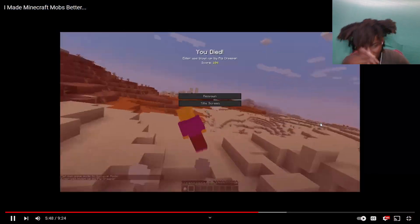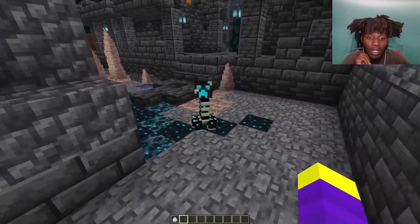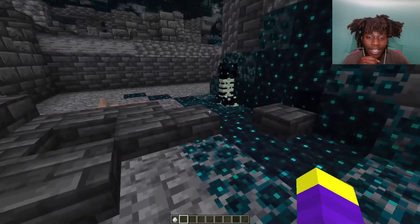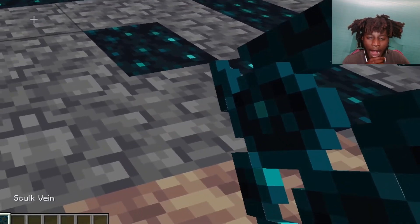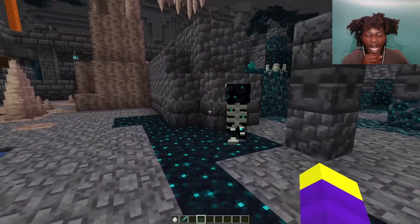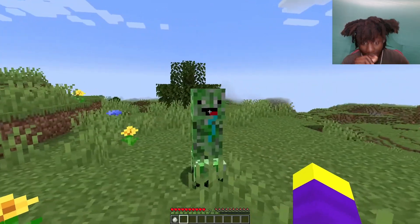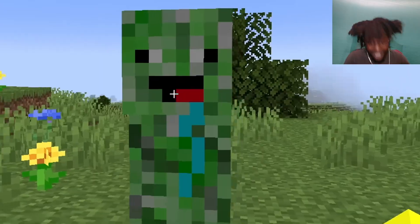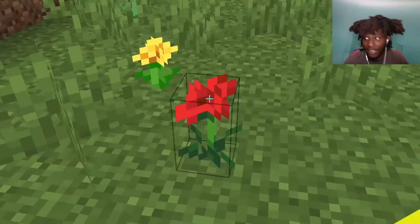Just be careful while riding in survival, or things might go wrong. The skulk creeper can be found in the deep dark, and it infects anything it stands on, kind of like a snow golem but with skulk. If you kill a skulk creeper, all you get is some skulk veins, but the skin is definitely one of the best-looking mobs so far. The last creeper is the noob creeper, which is the only creeper that doesn't explode. The noob creeper doesn't really do anything and only has half a heart, so it only takes one punch to kill. He also drops a flower.